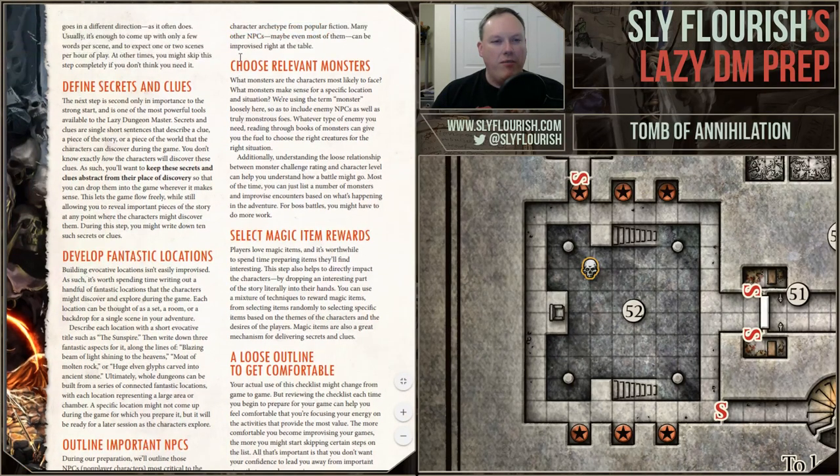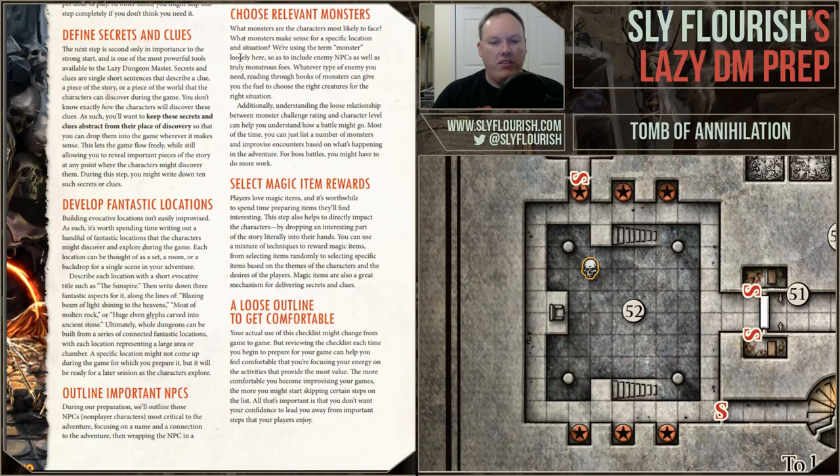Step six: outline important NPCs. If you have NPCs that are going to show up and you need to remember them, write down their name and maybe tie them to a notable character from fiction. For example, there's a monster hunter who has the mannerisms of Van Helsing from Bram Stoker's Dracula — a little crazy, very smart, doesn't have great social skills, kind of wild. Oftentimes you're just going to improvise the NPCs as you go.